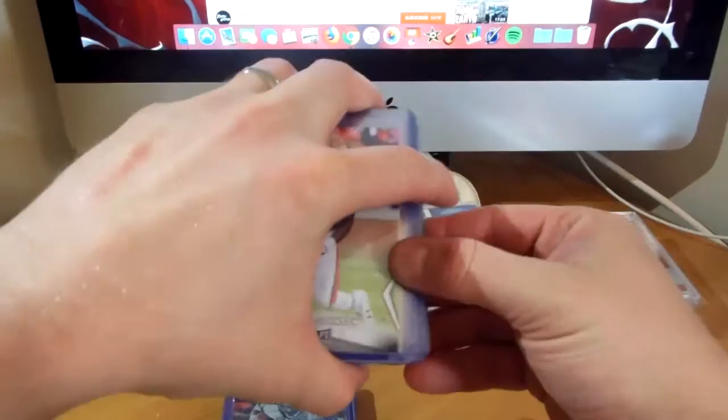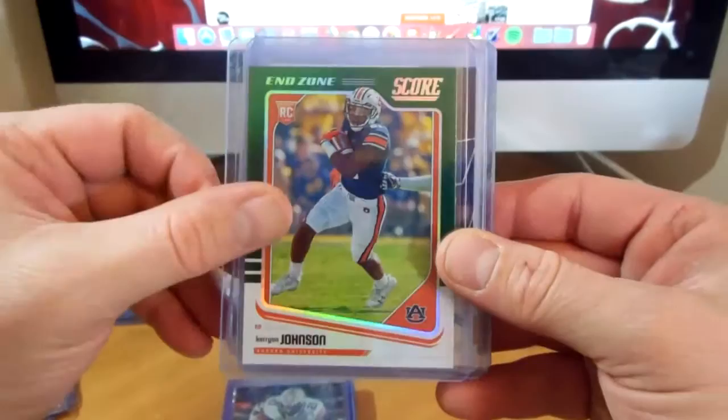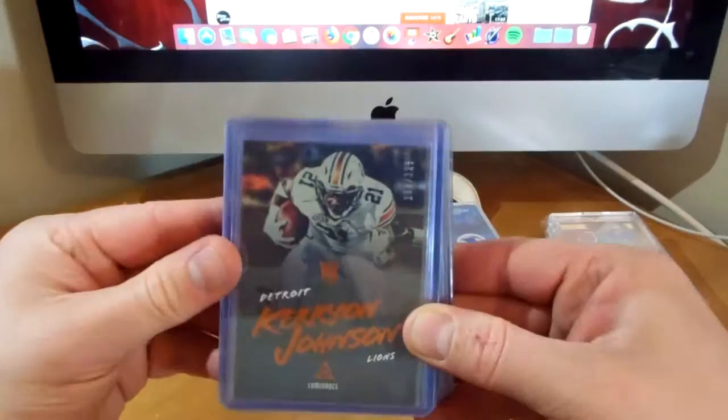Start with some base here. Got some Leaf Draft. Moving on to Score, there is the Artist Proof to 35, and then the Endzone out of 6. Love this card here. It's not the lowest number that I have, so we'll get to that soon. Got the Prestige, the Classic, Chromium, and then out of 299, the Redback.